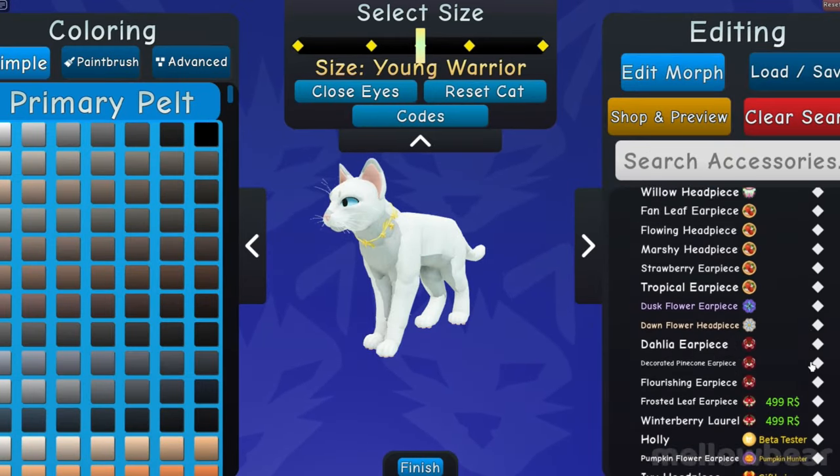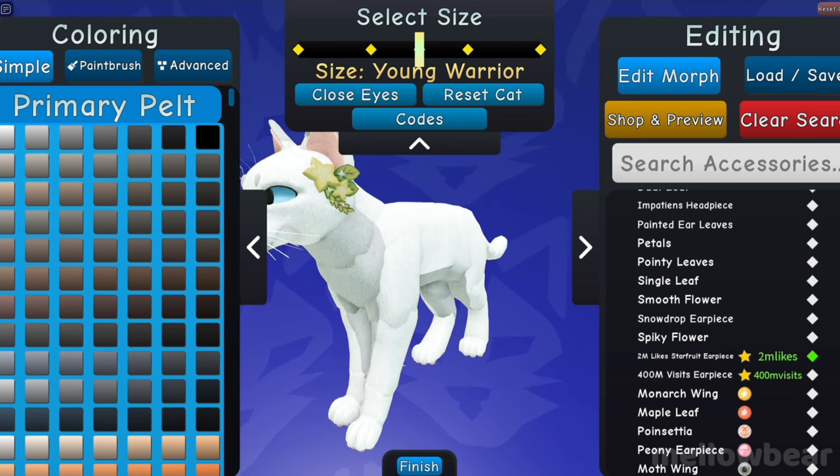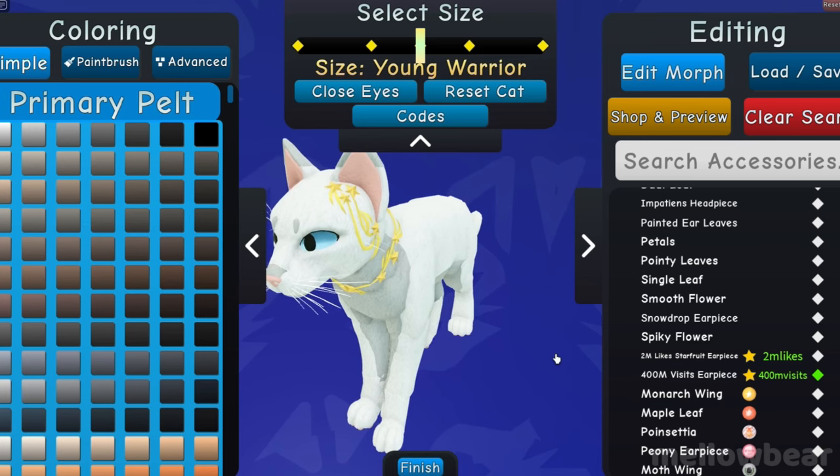The 2 million likes code unlocks a star necklace, which is colorable in two pieces, and a star fruit earpiece, which is colorable in three pieces. The 400 million visits code unlocks a star earpiece, which is also colorable in two pieces.